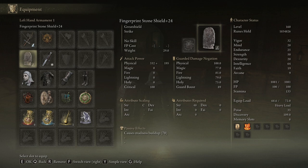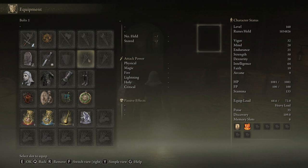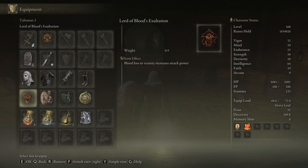We are running the Fingerprint Shield — I'll talk about alternatives in a second, but this is what we're running now. I also have a dagger so I can go invisible when I need to, but that doesn't really matter. For our head we're wearing the White Mask because bleed increases our damage, and we are using the Lord of Blood's Exaltation — together these give a 30% damage increase.